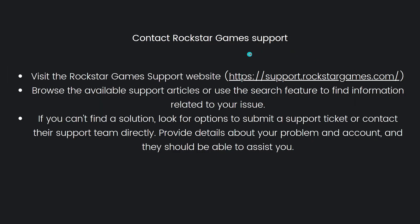Lastly, you can contact Rockstar Games support. Visit the Rockstar Games support website — open your browser and type this without the brackets. Browse the available support articles or use the search feature to find information related to your issue. If you can't find a solution, look for options to submit a support ticket or contact their support team directly, and provide details about your problem and account — they should be able to assist you.